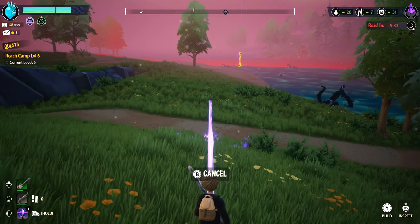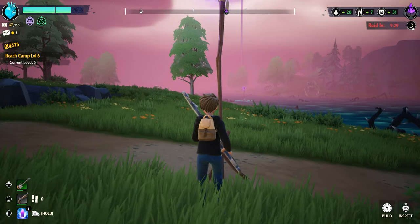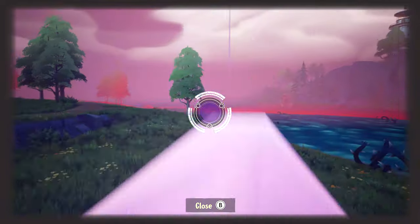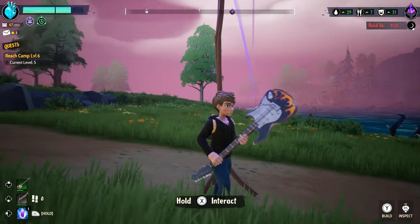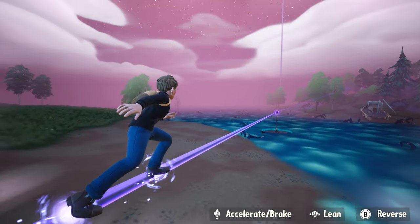Waypoints can be placed within range of each other, indicated when close enough when another is outlined yellow, which will then allow you to connect them together. This allows you to quickly zip all over the map once you have your own little personal highway going, reducing your reliance on those aether wards.